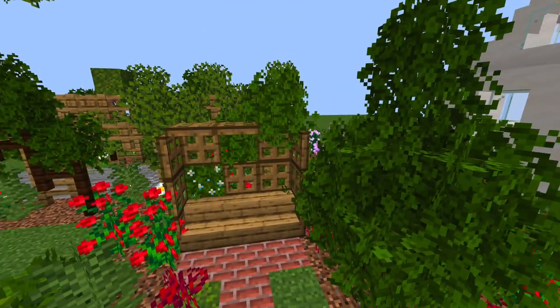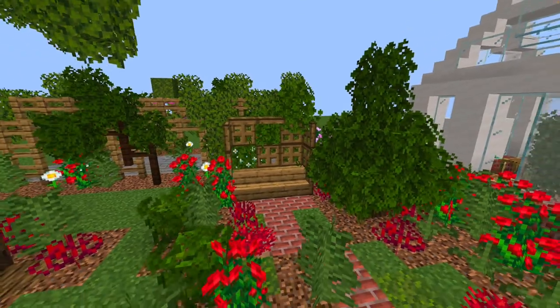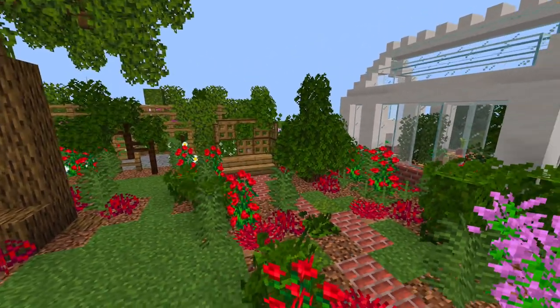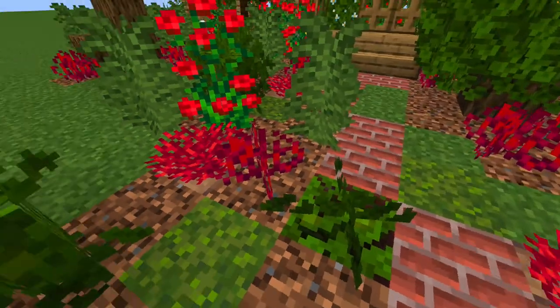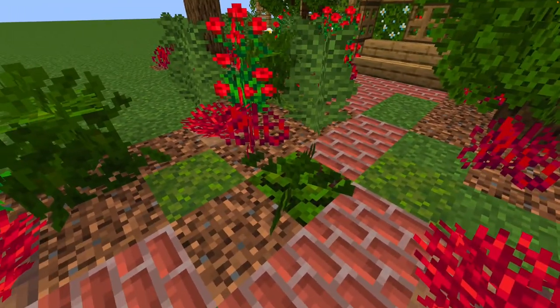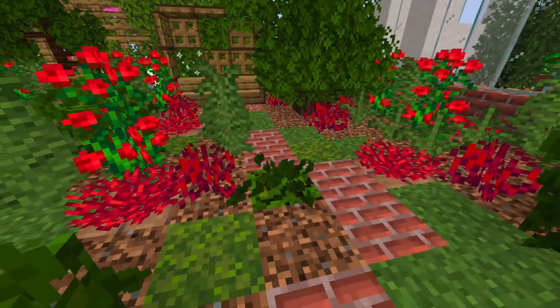I have the Better Leaves mod on which makes the leaves bushier and looks a lot better, but you'll probably get a similar effect in vanilla Minecraft. That's why I've put leaves in the bottom here too — the bushy leaves make it stick out so it looks like a low-growing plant in the flower bed.